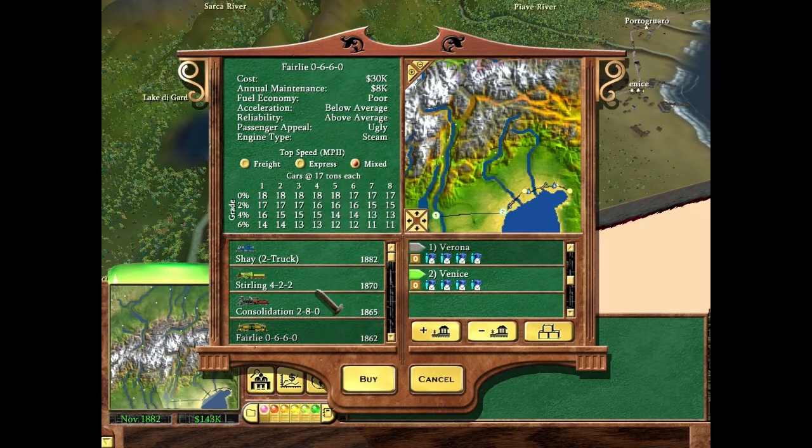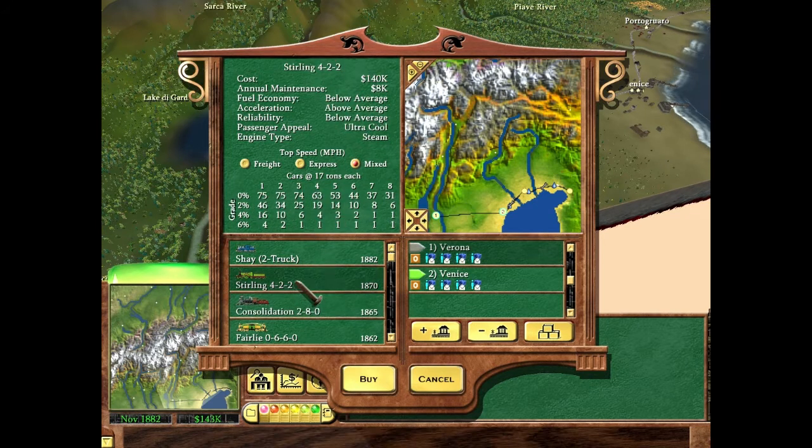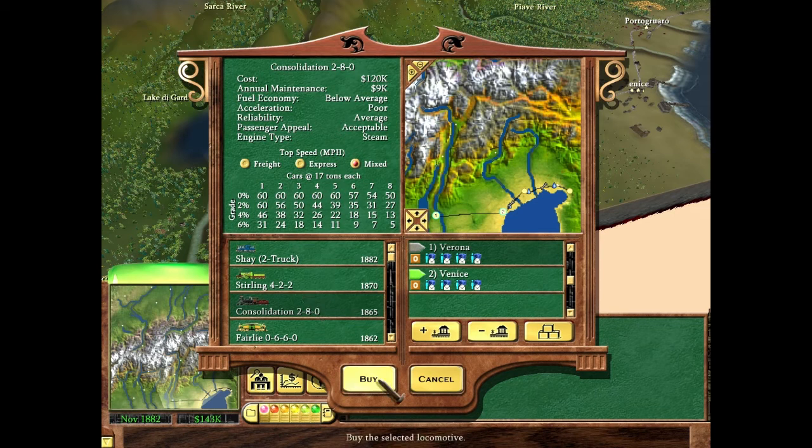Now that I have more money I'm going to invest in bigger trains — the Sterling or Consolidation. The Sterling has much higher speed, but the Consolidation maintains speed even on grades. Since we had a couple of two-percent grades while building track, I'll go with the Consolidation for a higher average speed overall.